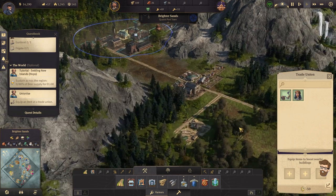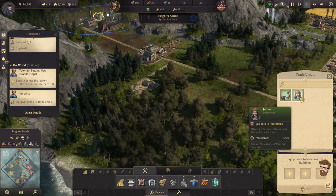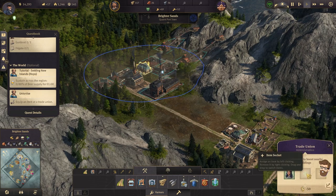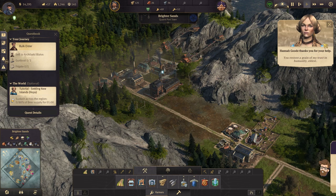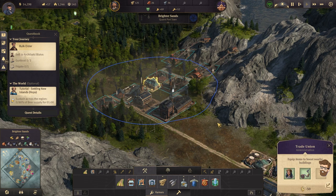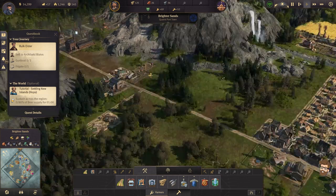But I'll go ahead and apply her. Equip an item on a trade union — let me equip an item. 'You restore a grain of my trust in humanity.' So that was mainly just to get rid of that quest. Unfortunately, this isn't affecting them. If I can get something else that would impact these, I'll be in even better shape.